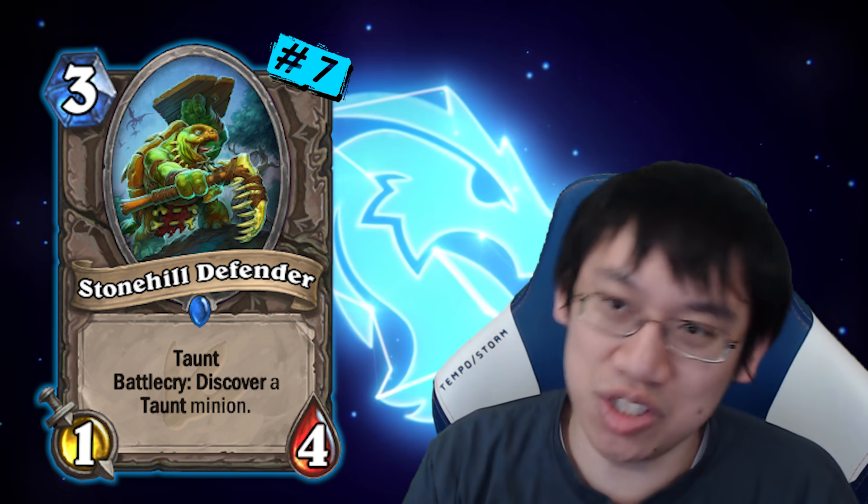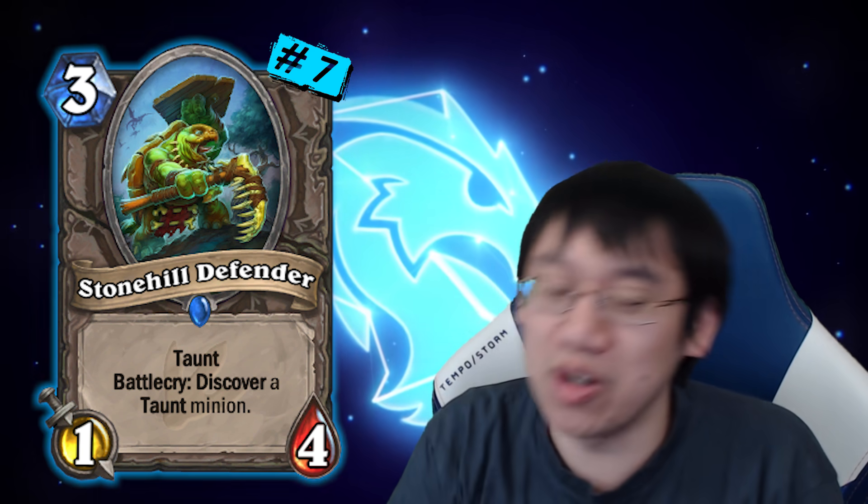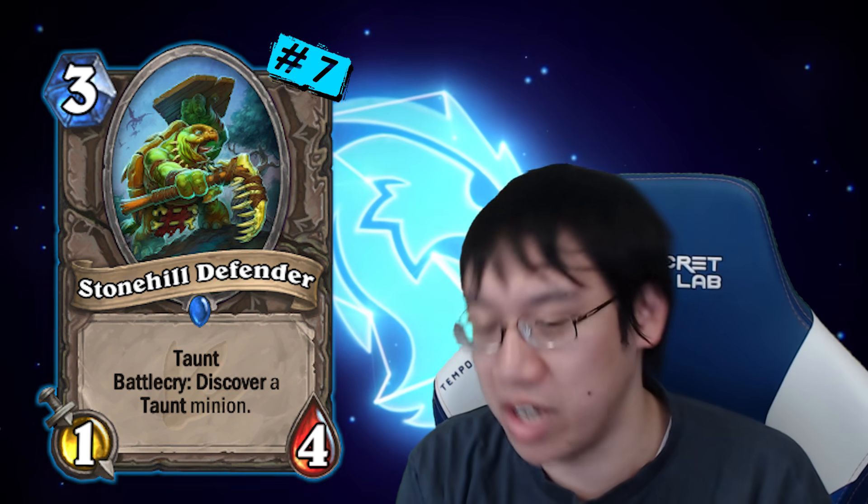Stonehill Defender was just such a good tool for control decks to stop aggro early game but also get a big value card in the end. If you were up against aggro, you could choose a small taunt instead of the big Lich King type card — getting stuff like Tar Creeper or Righteous Defender.